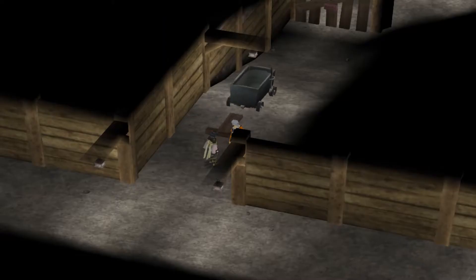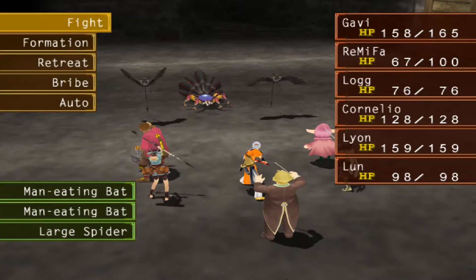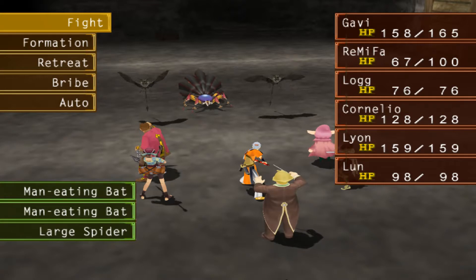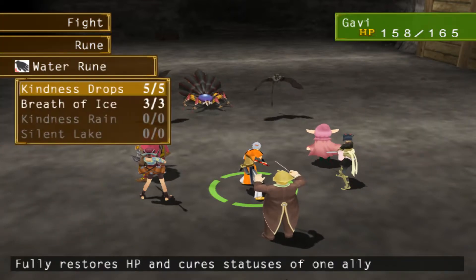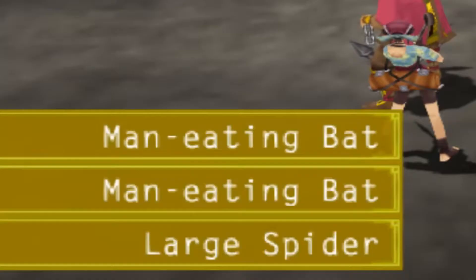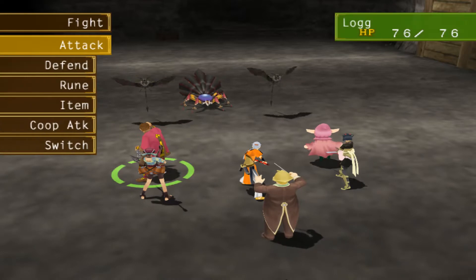We enter the mine shaft and push a minecart to clear our way. The enemies here are, for the most part, souped-up versions of those we fought in the underground complex back in Stormfist — the slugs that poison you and birds. The birds aren't too difficult, though we do have to watch our health and heal up when people get low.